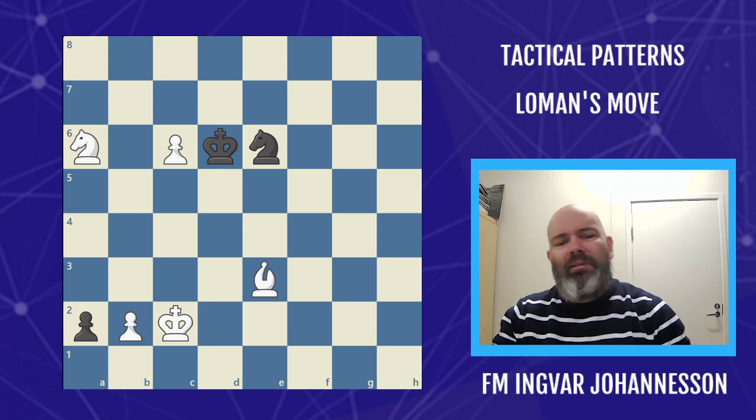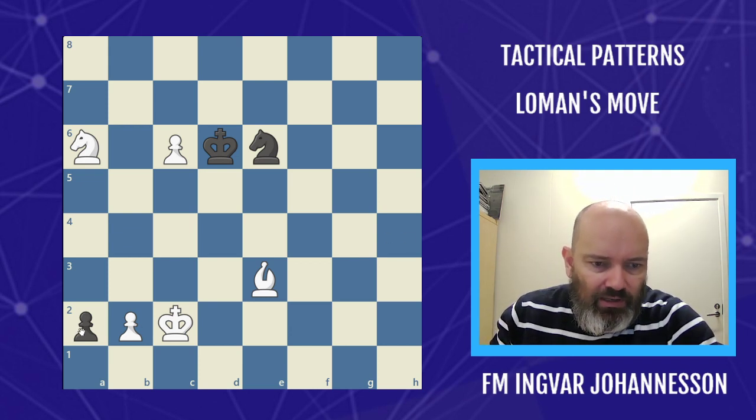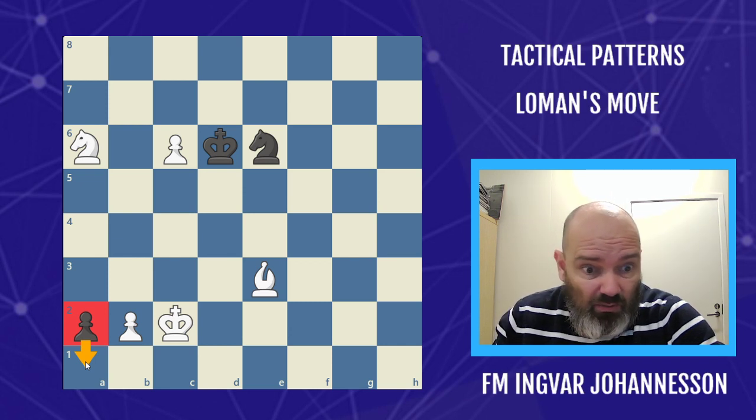Here's a quite difficult position — white to move — and again we have what seems like an unstoppable pawn.